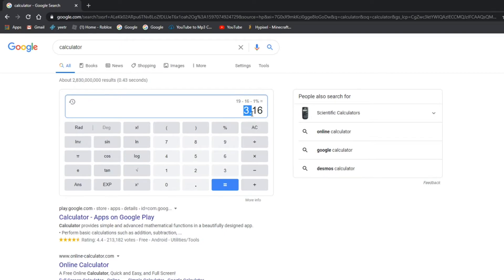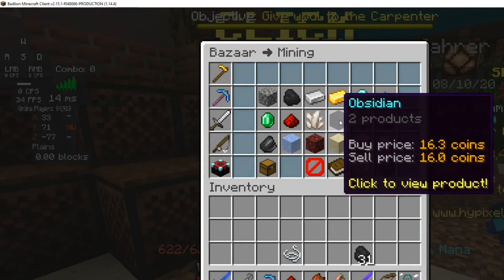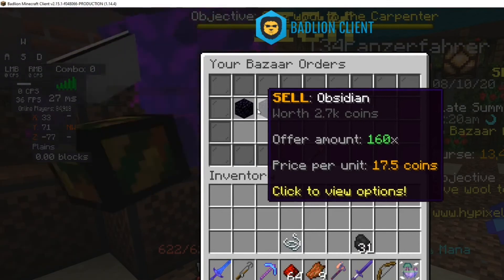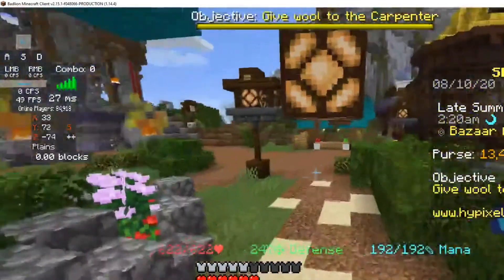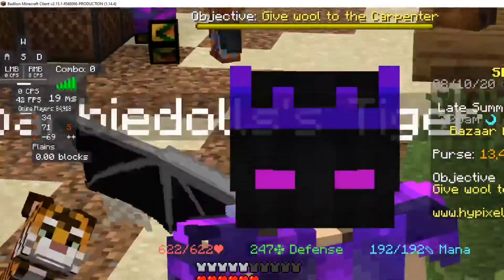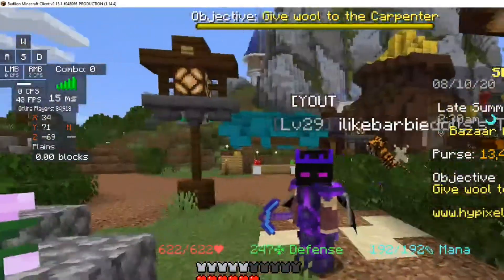So you can make around 300 coins in profit per flip. If you want to do harder math equations, you have to figure those out for yourself. You gotta wait for these to sell, and that's how you bazaar flip! Hope you guys enjoyed this video — see you guys in the next one, bye!